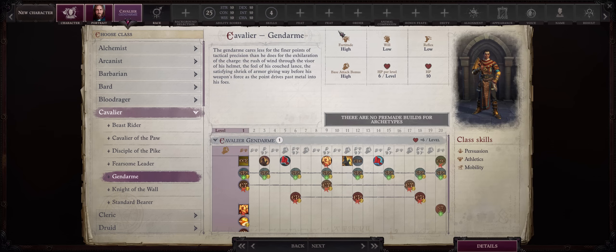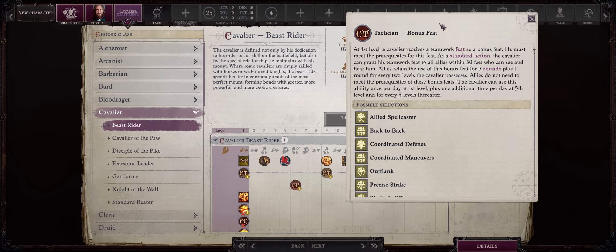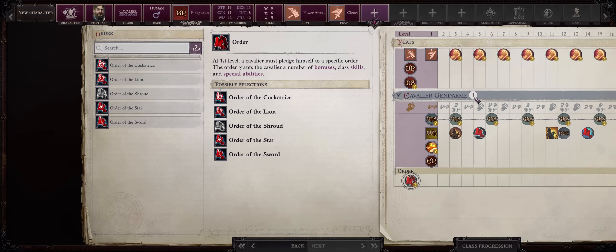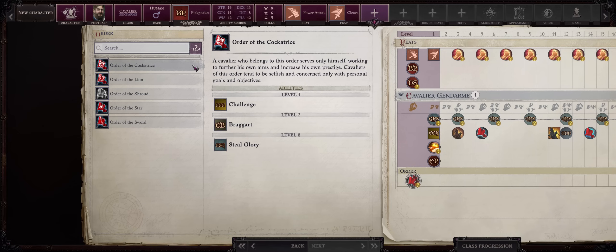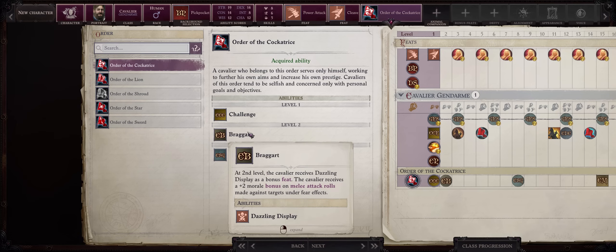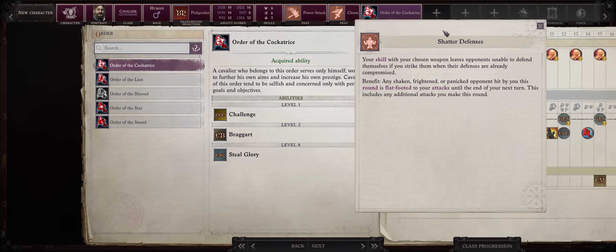The feats Gendarme can pick are special because they can be anything, just like fighter bonus feats. Usually the other Cavalier archetypes like Beast Rider are limited to Teamwork feats for their bonus feats. Because Gendarme is something you want more than one level into, even when multiclassing, you'll also get to pick and benefit from a Cavalier order. Ideally you'll want to go with Cockatrice, because you then get yet another important extra feat — Dazzling Display added for free at level 2 — which is then a prerequisite for the highly powerful Shattered Defenses feat.